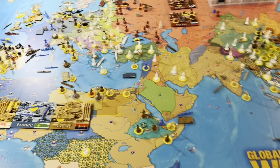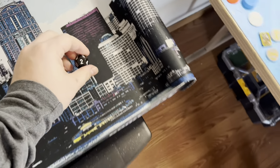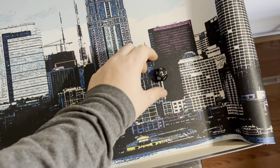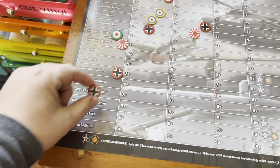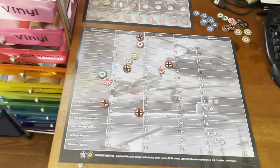First up will be some tech rolls. Going with Advanced Mechs — got another ding there. And lastly I rolled for Advanced Subs: an eleven, finally success! Advanced Subs, stage one. So three techs next turn with plus one.